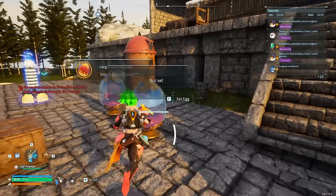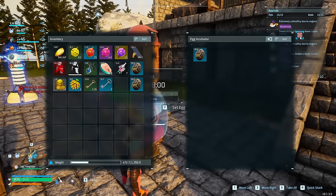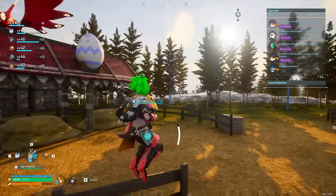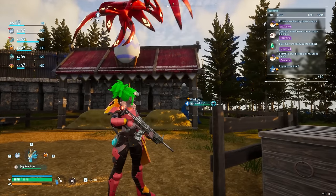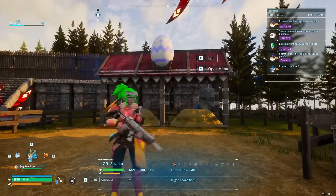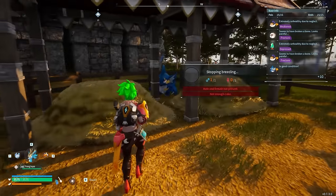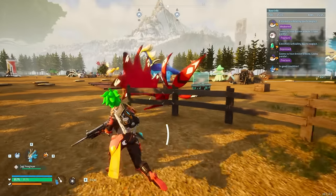You can go and pop the egg in the incubator, and then that egg will always be an Anubis. Now, that's really important for those early game — and even late game — grinding creatures, because Anubis are so strong when it comes to harvesting metal and things along those lines. It's really useful to have a ridiculous number of them.